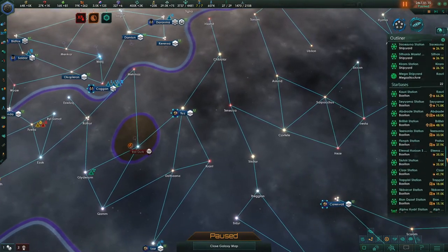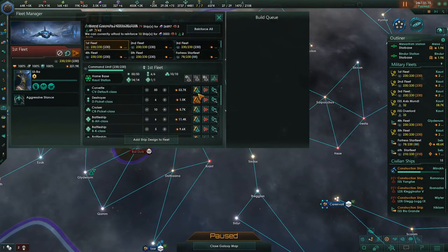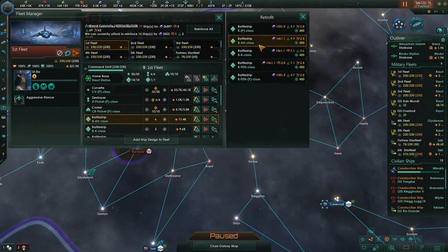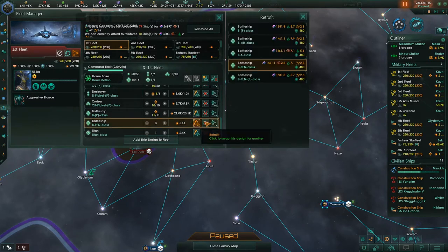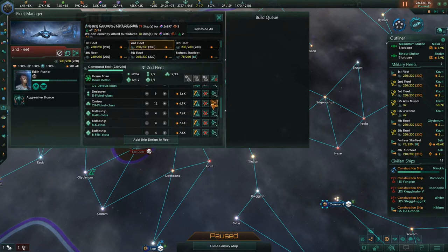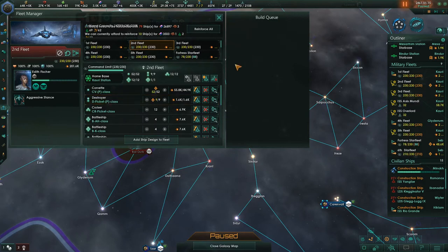Now we'll run down to the fleet manager. Go into your ship designer and fleet manager and say 'retrofit.' I want all corvettes to be of the P class, all destroyers to be P class for Prethorian, all cruisers as Pickets, all battleships as Prethorian. The kinetic ones get changed over to Prethorian, the penetrators get changed to the Penetrator-Prethorian variant. Hit upgrade fleet. Then go to your second fleet and do the same thing — retrofit all of them. Which is wonderful.